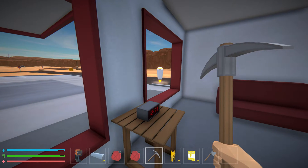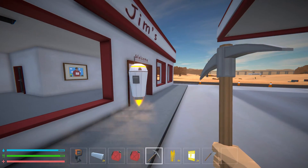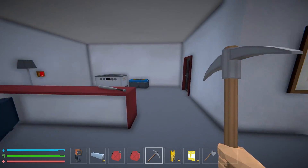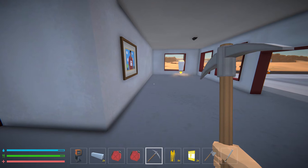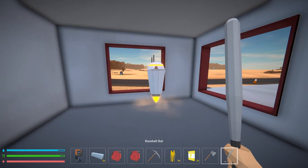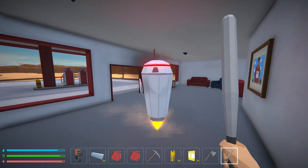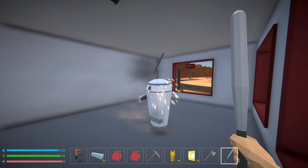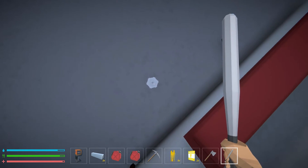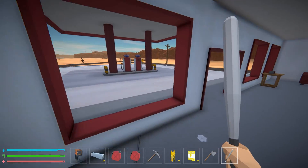Am I being targeted? Hello. I said I feel right at home and now I don't feel very safe. Is this guy hostile? He is now. Oh, is that a saw blade? Okay. Solved that problem. He drops some things — I picked up an iron ingot but I didn't get anything else.